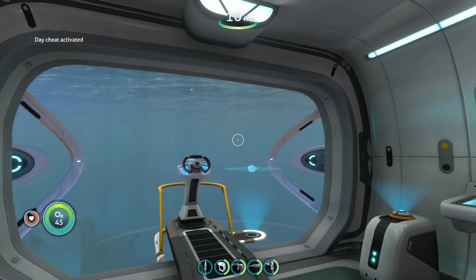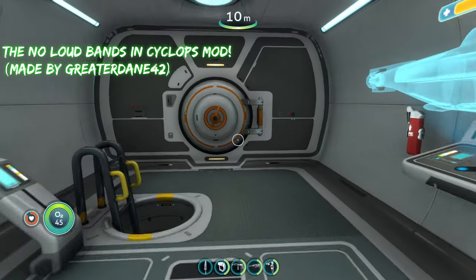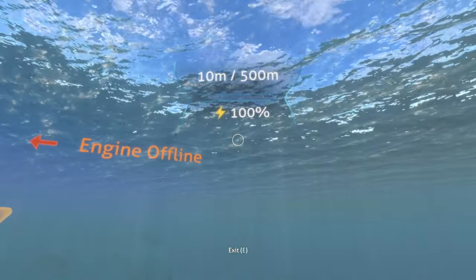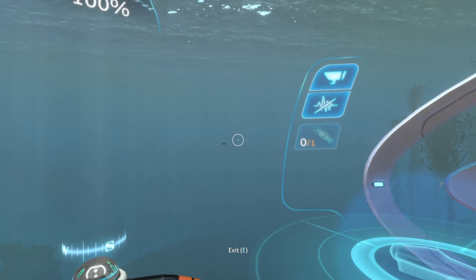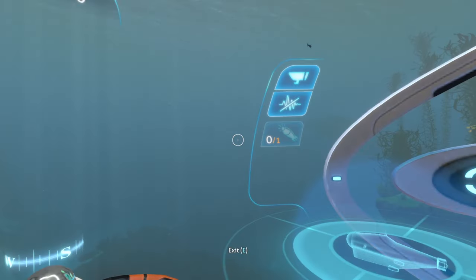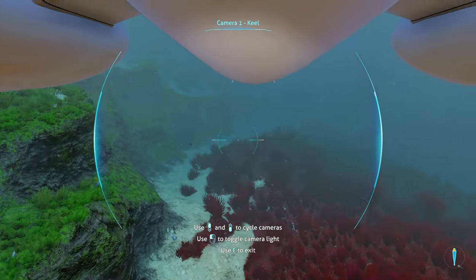The next mod is going to be the No Loud Bangs in Cyclops mod — super simple and straightforward. Whenever you're driving around in your Cyclops and you run into small, miniscule stuff like fish or an oxygen bubble, it'll no longer make that super annoying and loud banging sound.